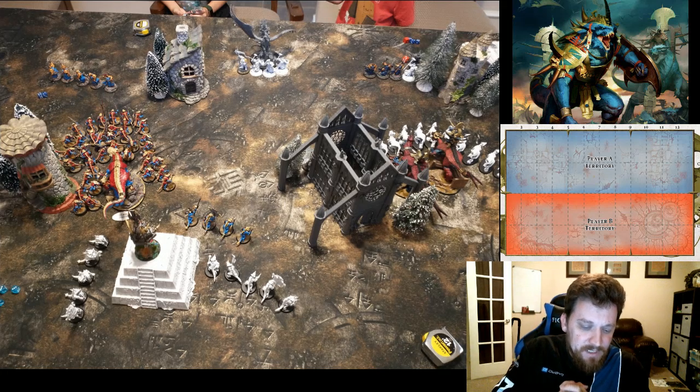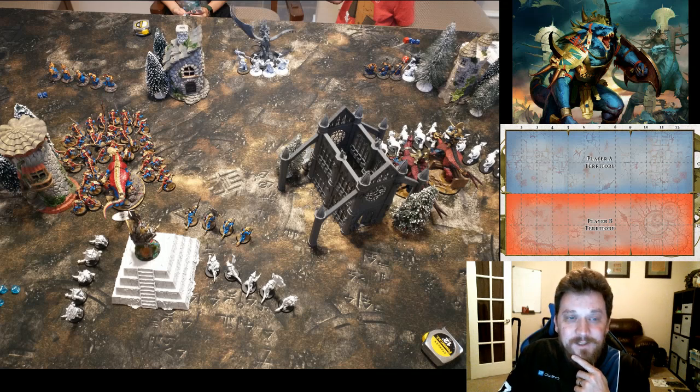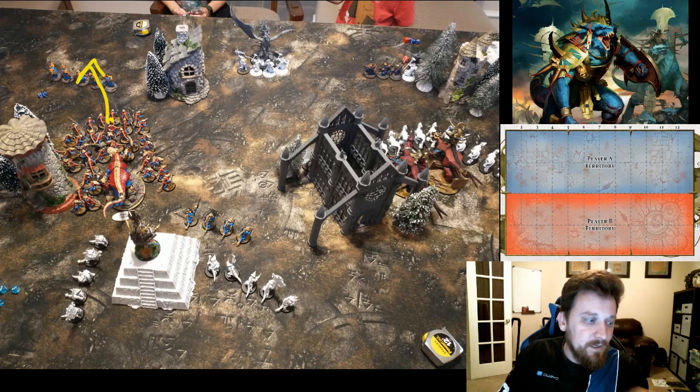In my turn two I get Kroak's comet off again — three more mortals to his general, three more to his Arcanum on foot, who is now down to just two wounds. The general has taken six total so he's only got four left. I generate quite a few command points and have seven total going into this turn, which with Kroak and Coatl's Claw lets me generate command points like crazy.